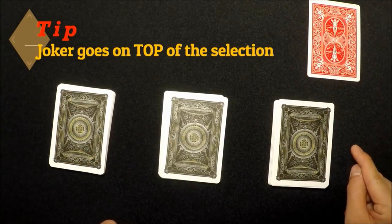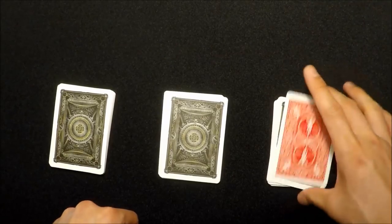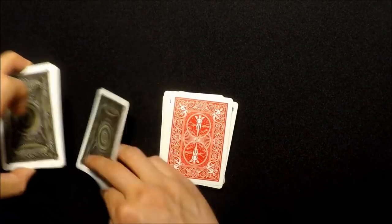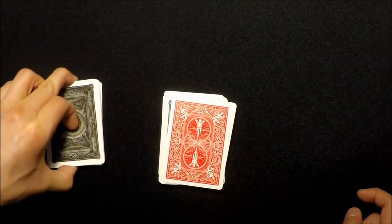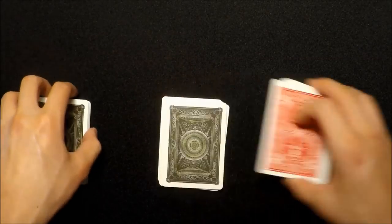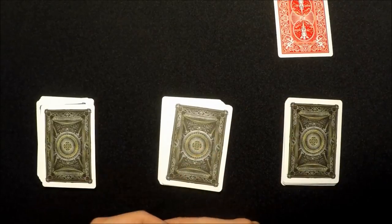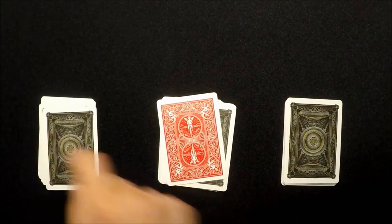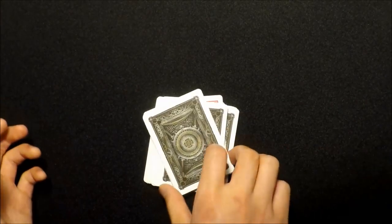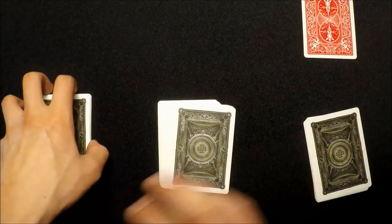Scenario one: they pick the right-most pile. It's super simple — place this pile on top of the middle pile, making sure the joker remains on top. Scenario two: they pick the middle pile. Simply take this pile and place it on the top, then take the rest and place it on the top as well. Super simple.